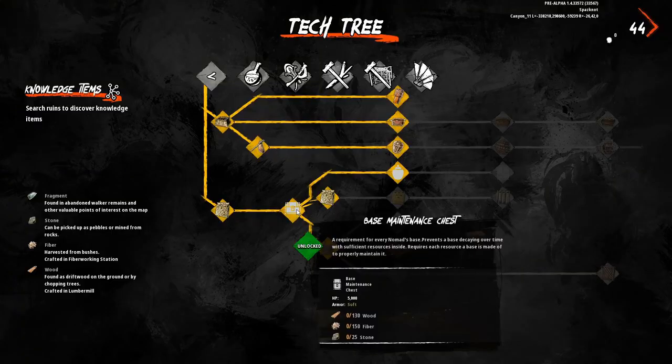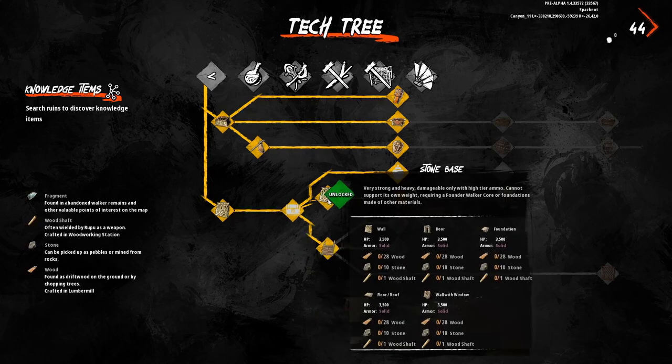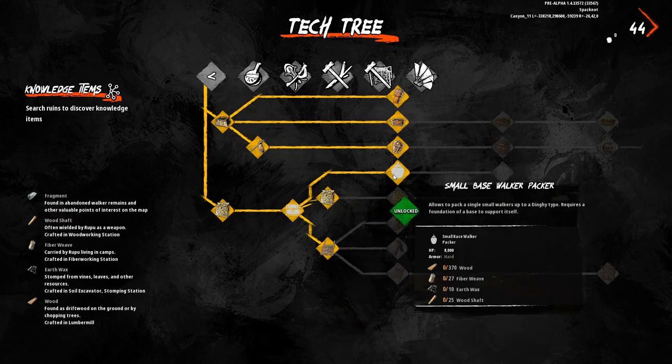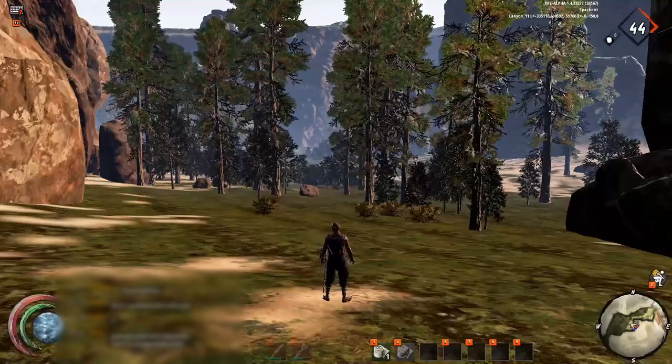Before you get into building your base, you'll have to go into the construction tab in the tech tree and make sure you've unlocked the base maintenance chest and at the very least stone walls. I would also suggest trying to unlock the small base Walker Packer. However, you can demolish a couple of walls and put one inside your base at a later date — you just have to replace the walls afterwards.